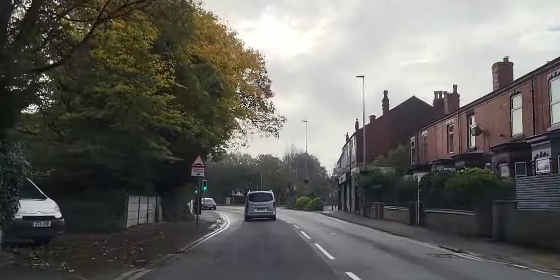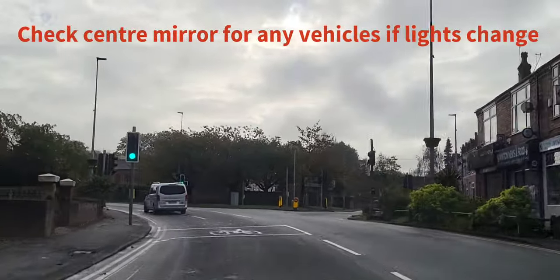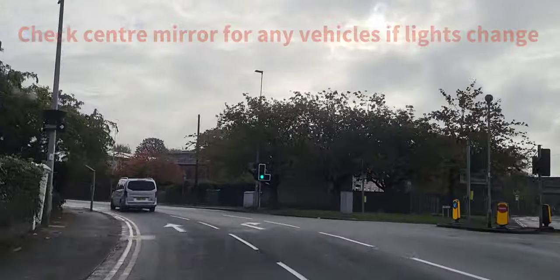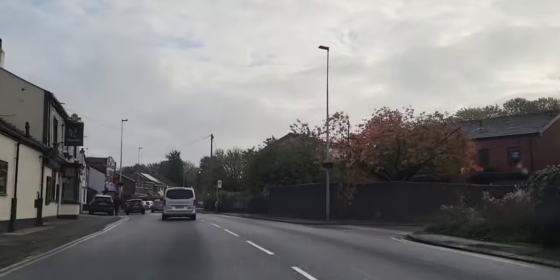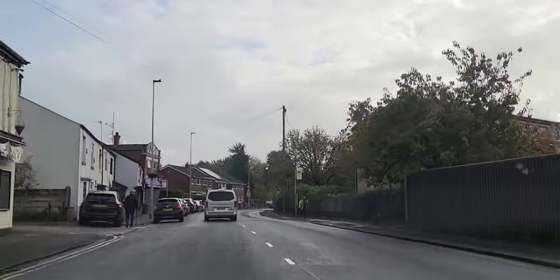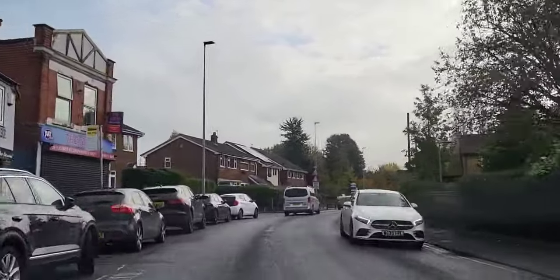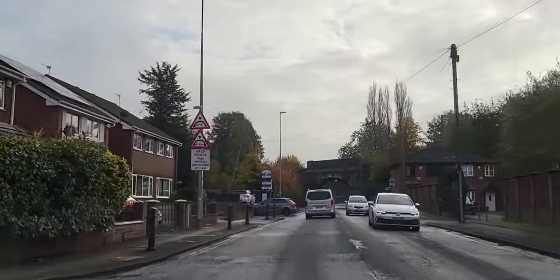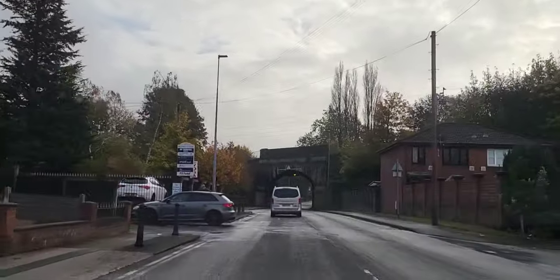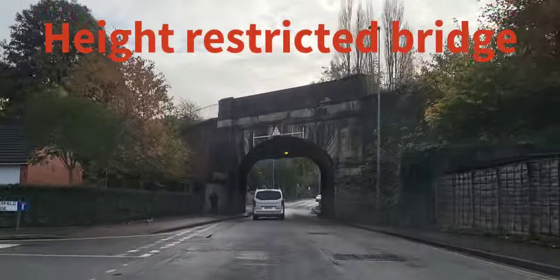There's a set of traffic lights just coming up - they're on green. I'll check my central mirror in case they change. I'm committed now, that is fine. Approaching green lights, always be wary that they could change, so always check your central mirror for proximity of any cars behind you and what speed they're doing. Always pick a point where you think, right, I'm beyond that point now, I'm committed - I cannot stop if it goes to amber.